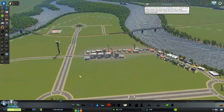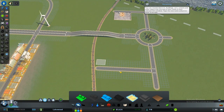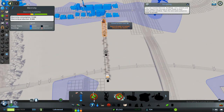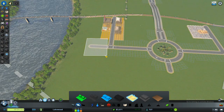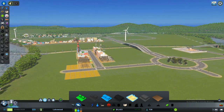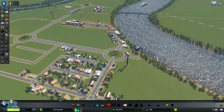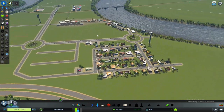The next thing I should build is probably more electricity because now I'm having an issue — electricity is not looking good. If I want to increase my production and grow my industrial area, I'll need more electricity. I'm starting to move my industrial area to where I want it. People down there are getting sick because the industry is too close to the city, and I need to move that.